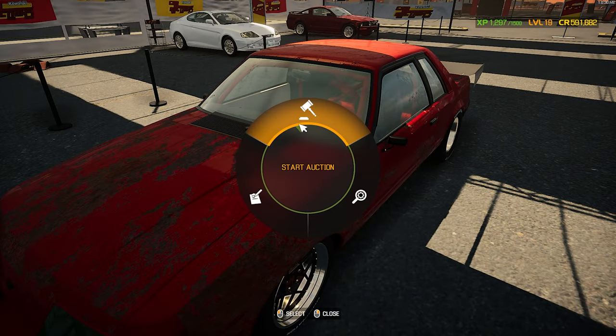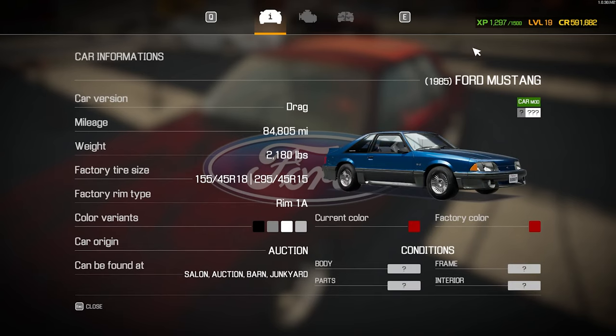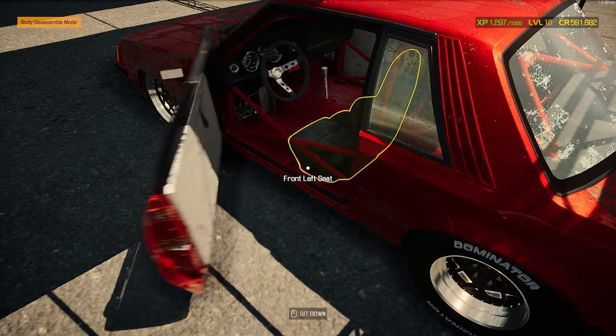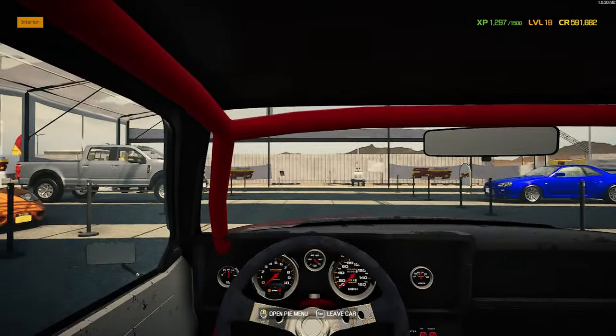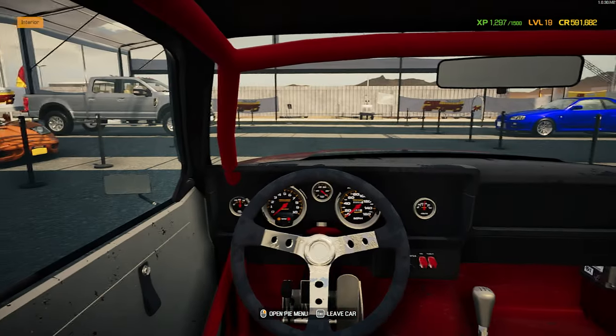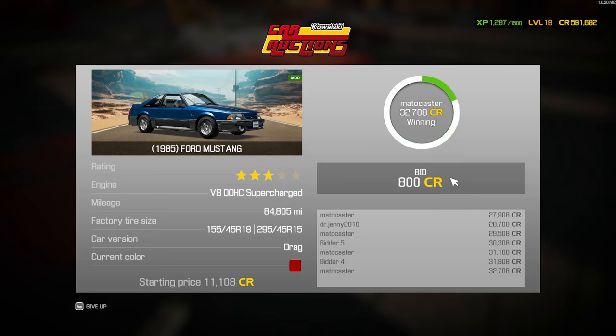You can see the hatchback there too, but the notchbacks always looked the coolest to me. My favorite is the '93 notchback — this one's a little bit older. Let's see what year this one is. Car status — so this would be an '85. I like the '93 the most, but we're going to make a play on this one, simply because of the drag version. I really wanted to find the drag version, and here we have it. We got it for $32,708 — there was a lot of bidding going on.